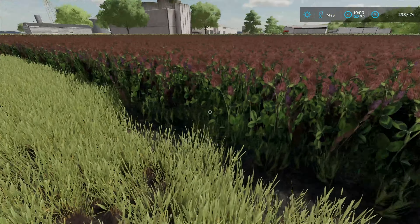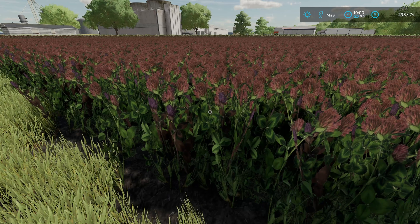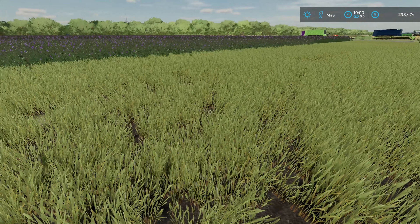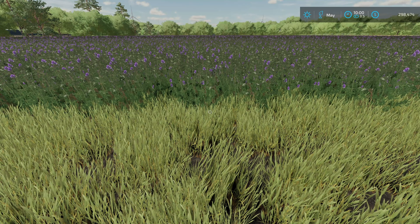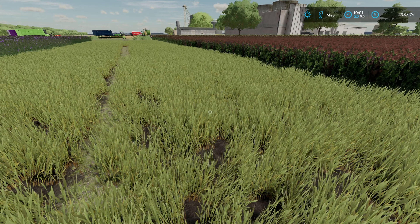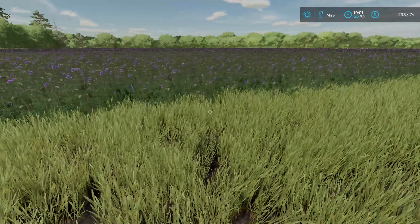I noticed something interesting: I was using F12 on PC, and for the harvest there were actually different phases of ready to harvest. Just like with grass you've got two different stages, with alfalfa you've got three, and clover you've got three as well. Just like with grass, the alfalfa and the clover give you less volume on your harvest the sooner you get it off the field. If you take it two days early you're going to get less than if you wait till it's fully mature.